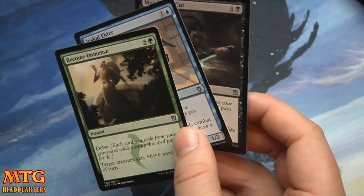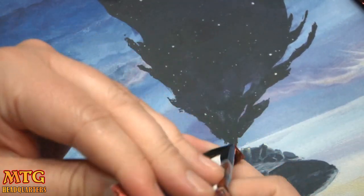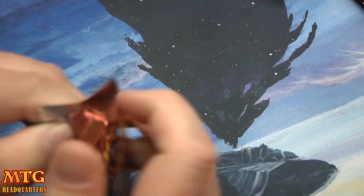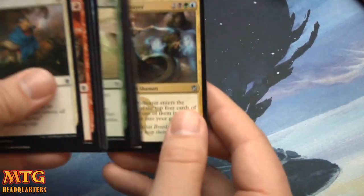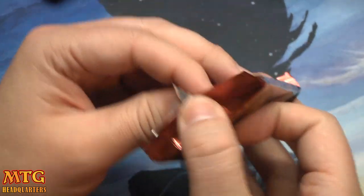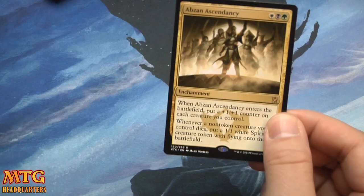These things are going to hold their value — they'll fluctuate, but they're awesome pulls. Sage of the Inward Eye. I just like pulls I know are going to hold value or be liquid in trade — I'm not going to need every fetch land, maybe only four of them. Blood-soaked Myers. Dragon Style Twins. Ol' Soothsayer. I want to thank the amazing people at MTG Card Market for sponsoring this release weekend's openings — they've been a long-time supporter. Ob Nixilis Ascendancy.